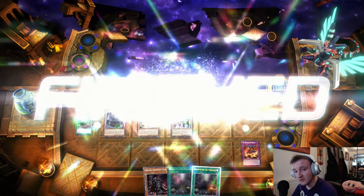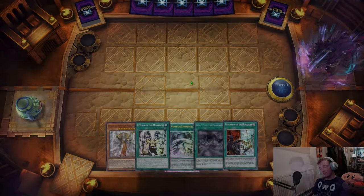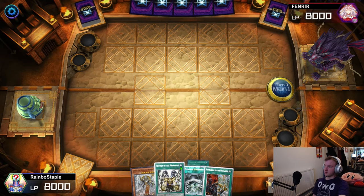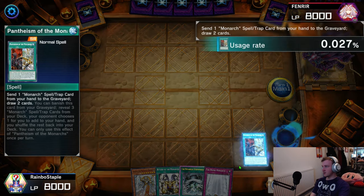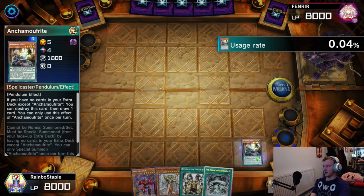As you can see, Kashtira Ogre is the best Monarch anyone could ever hope for. So this game features a brutal misplay which I will point out as soon as it happens, and you'll probably see. With a good opening hand though, we'll show Tenacity of the Monarchs, showing the Ether to add the Prime Monarch. We can discard the Prime Monarch using Pantheism and then draw two — some pretty good draws here — and here's where the misplay happens.